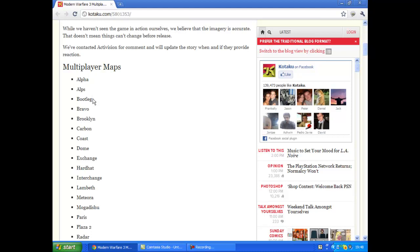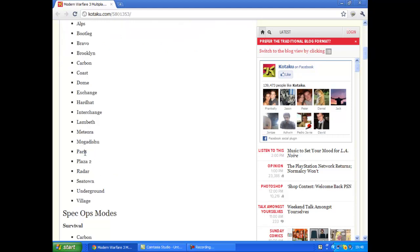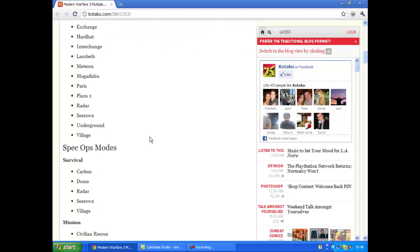The multiplayer maps include: Alpha, Alps, Bootleg, Bravo, Brooklyn, Carbon, Coast, Dome, Exchange, Hard Hat, Interchange, Lambeth — and that's just some of them. It's got Paris and stuff, and then Spec Ops is back again.